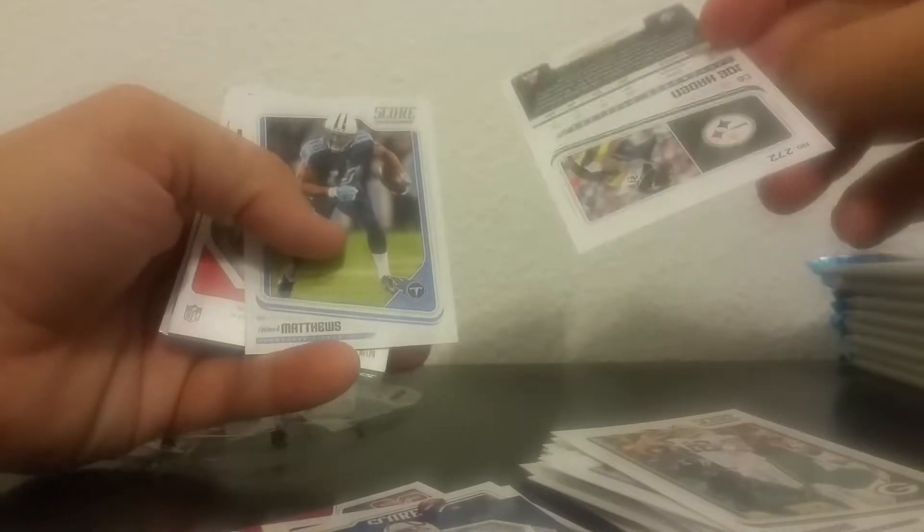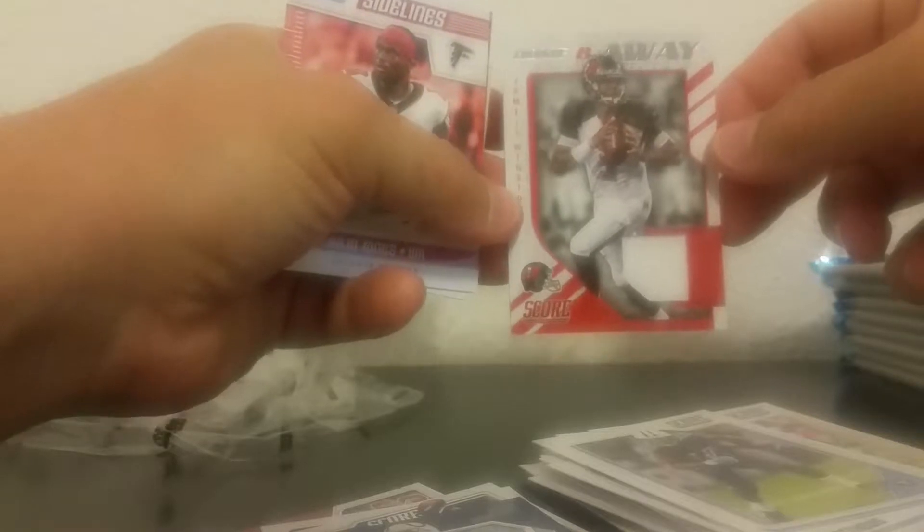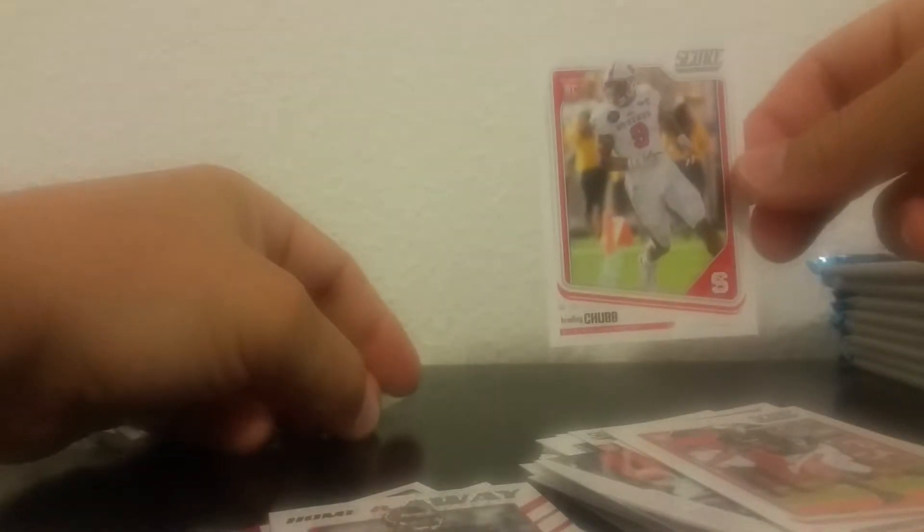Collins. Kelce. Devon Cook. Aaron Rodgers. Joe Hayden. Shard Matthews. Oh — little piece of the jersey! Winston. Julio Jones. Score Sidelines. Little Patriots — Brandon Cooks. Riley Ferguson's rookie card. Bradley Chubb's rookie card.